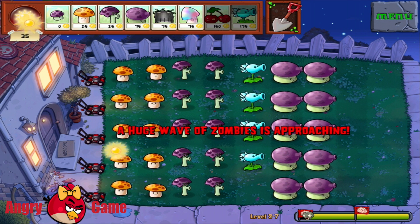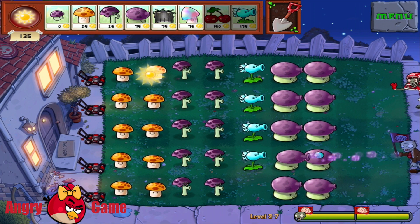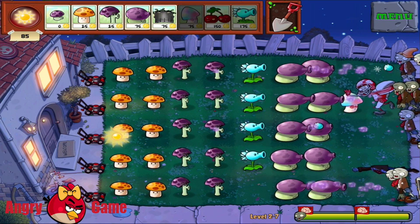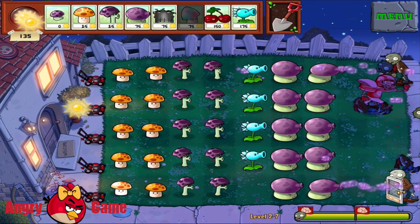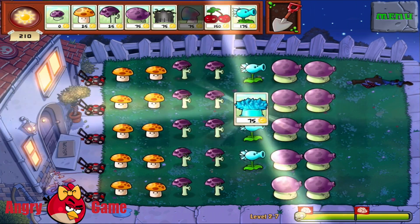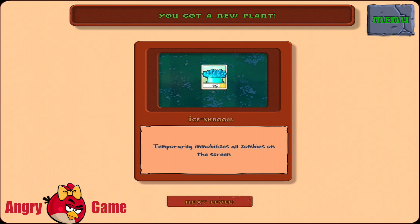Let's see what happened. The baseball player will eat this mushroom and run away. Okay, new plant — temporarily immobilize all zombies on the screen.